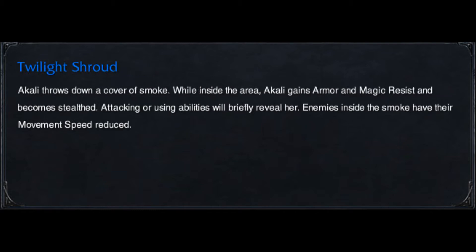Akali's W is Twilight Shroud. When Akali throws a cover of smoke into an area, she gains armor and magic resistance and becomes stealthed. Attacking or using abilities will briefly reveal her; enemies inside the smoke will have their movement speed decreased. It's not a huge slow, but it's really good for utility if you want to catch up to opponents, though it does cost a lot of energy. She also gains armor and magic resistance as stated.